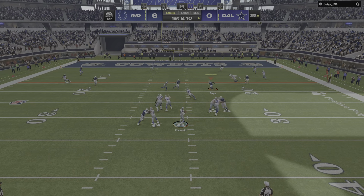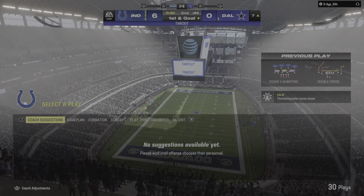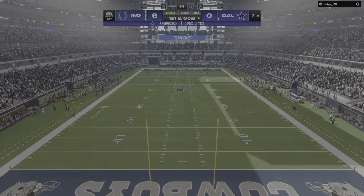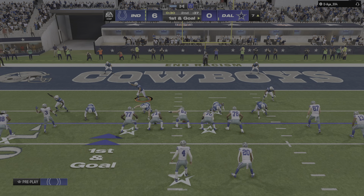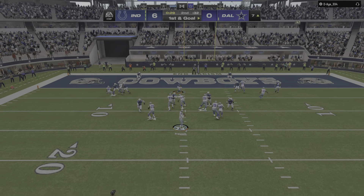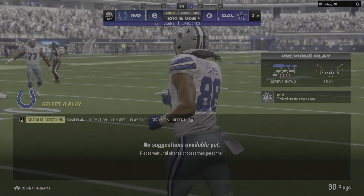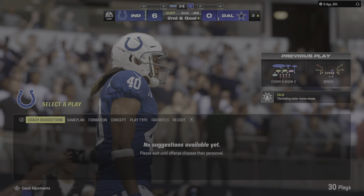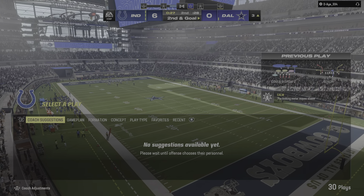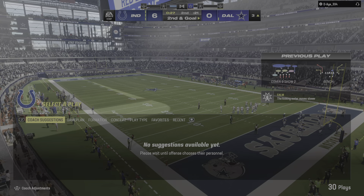A first down throw for Prescott. Over the middle, complete — that's Ferguson — brought down, but not before they get it inside the ten to the seven. The Cowboys going to use their second timeout. First down throw at the seven-yard line, out of the gun — here's Prescott. This is caught and inside the five before he's out of bounds right at the three. Timing is everything — they work on all the timing patterns and this time it paid off.